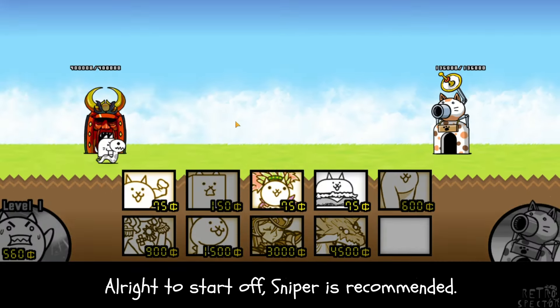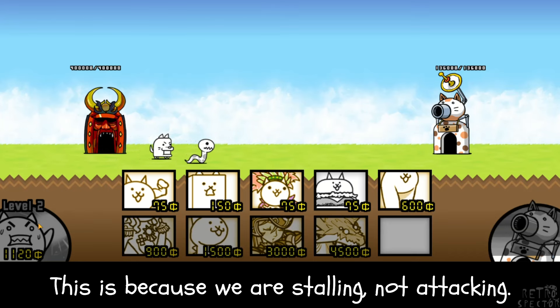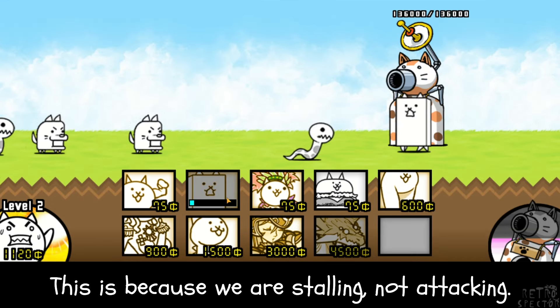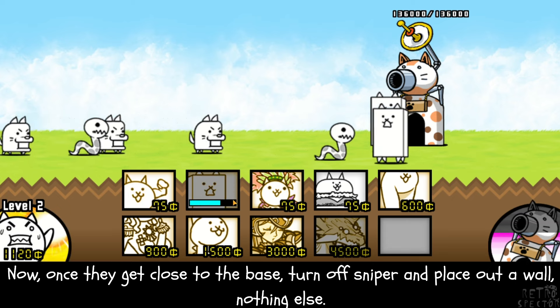To start off, Sniper is recommended, but not Rich Cat. Whatever you do, don't get Rich Cat. This is because we are stalling, not attacking. Once they get close to the base, turn off Sniper and place out a wall — nothing else.